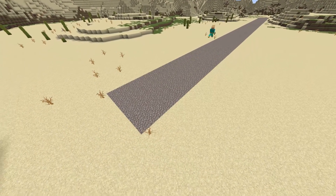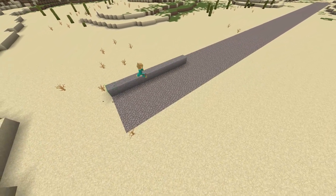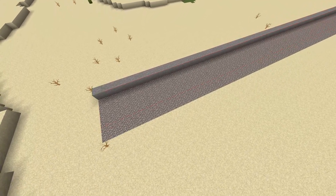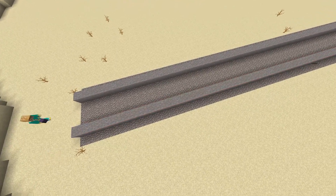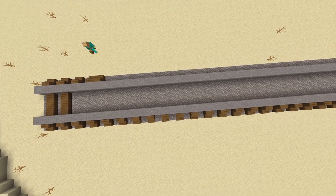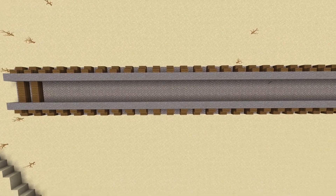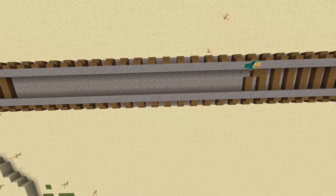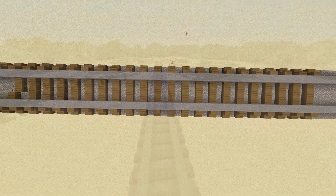We're just going to take smooth stone and build it one block from the edge on both sides, so you should have three empty spaces in the middle. Build that row of stone as far as the rails will go. Then taking the wood slabs, put three of those in the middle with one wood stair on either side. Skip one block and repeat, continuing this pattern all the way down the rails. That's all there is to building this straight section of rails.